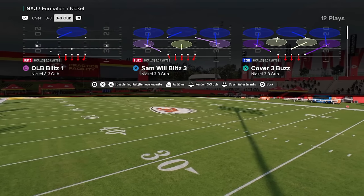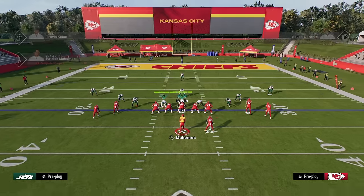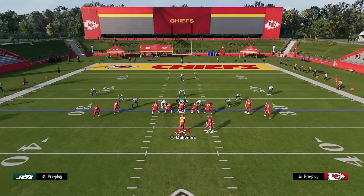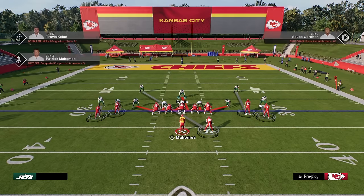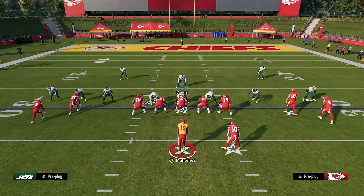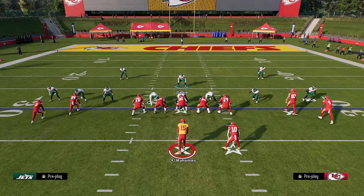Coming in at number five on our list is Nickel 3-3 Cub. The reason this defense is good is it has a really favorable alignment to play man-to-man coverage out of. The play Mike Blitz Zero is really effective — you can man up your linebackers, your D-line, and also send pressure. This is in the 4-6 playbook, and there's also a 3-5 Penny in the Carolina playbook, which is very similar.